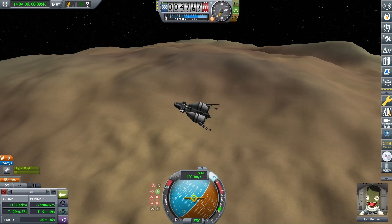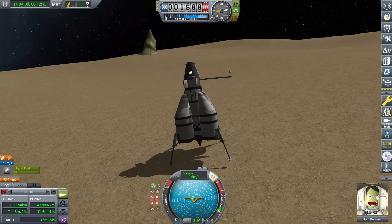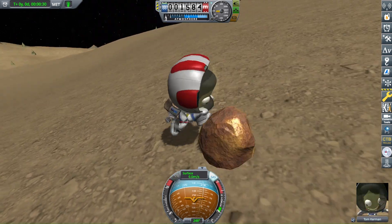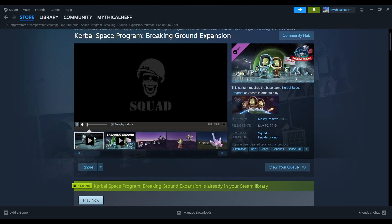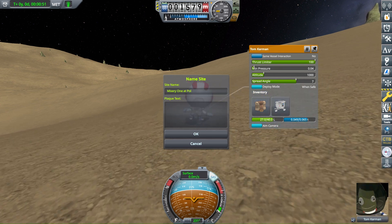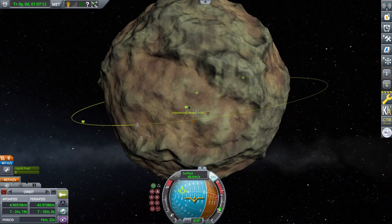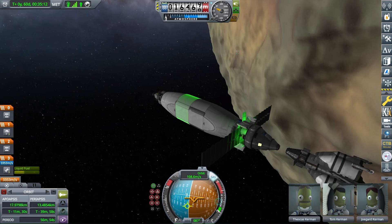Tom Kerman then used Draggy McDraggington for the final time, and once on the surface of Pol, I tried out something that I had no idea you could actually even do in this game — collect rocks! I've had Breaking Ground since its release and I never even knew this was a thing. Just think of the rock collection I could have had by now. Once Tom had done his thing on Pol, and not hit any of Pol's trademark invisible terrain, he ascended back into orbit and docked with the Misery One, before the lander was detached and left in Pol orbit.